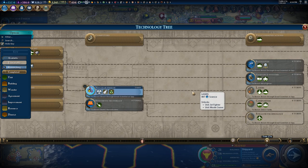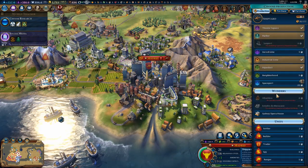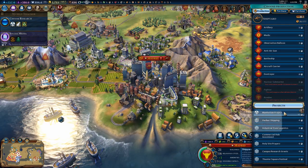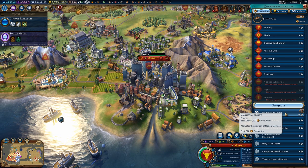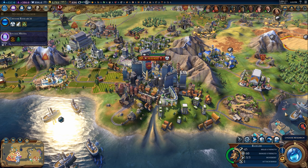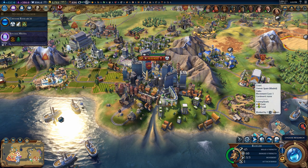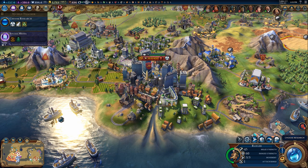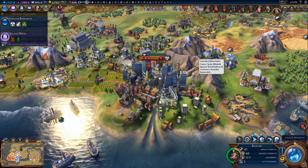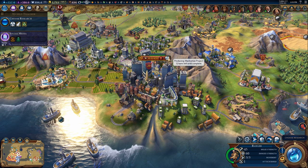Next turn we are going to complete this research and then we have to start to build the Manhattan Project. If we scroll all the way down to the Projects tab we should see the Manhattan Project. You can build this even if you don't have uranium within your empire, so I wouldn't start to worry about it yet — but if you don't have that strategic resource, you need to start looking for it. You will not be able to begin any production on nukes until you have uranium, so you have the time it takes to complete the Manhattan Project before you absolutely need it.